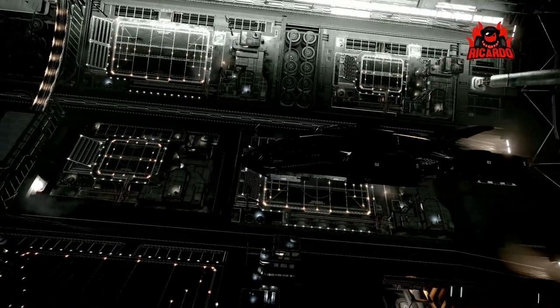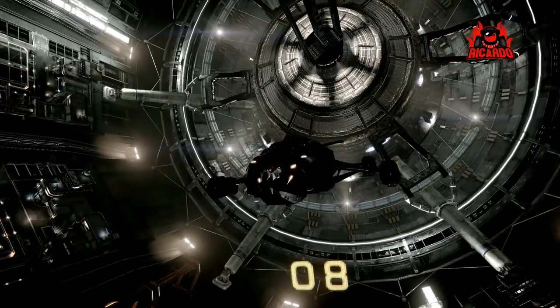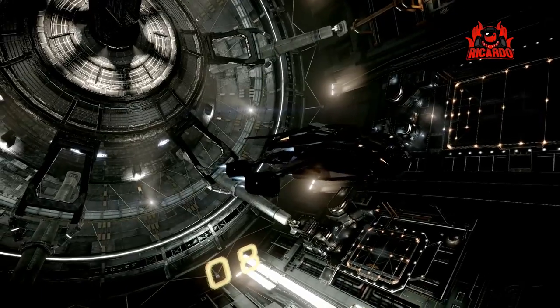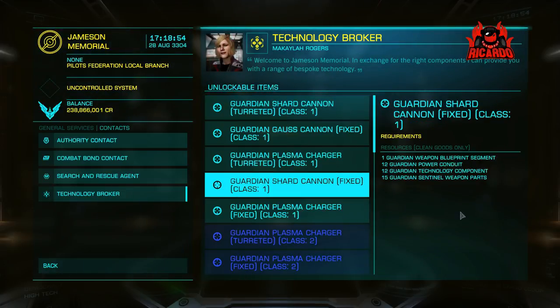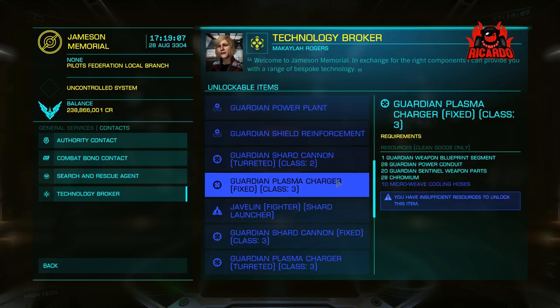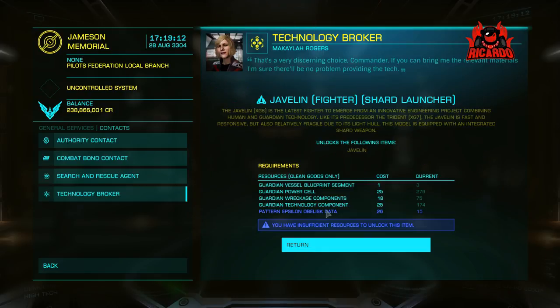We've all seen the Crusader, and one of the biggest redeeming features - perhaps the only redeeming feature other than the fact that it looks like the other Alliance ships - is that it's got a fighter bay. With this fighter bay, three Guardian hybrid fighters were released. Now you've gone to the technology broker and had a look at the new small class one weapons, your interest has been piqued at how much it's gonna cost you to have those Guardian fighters.